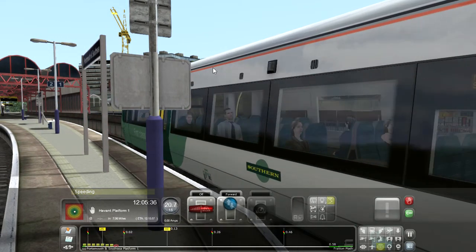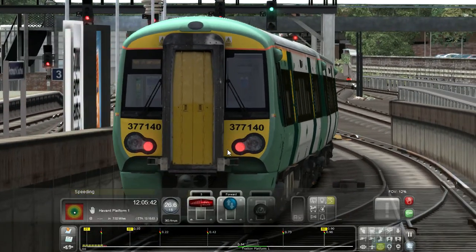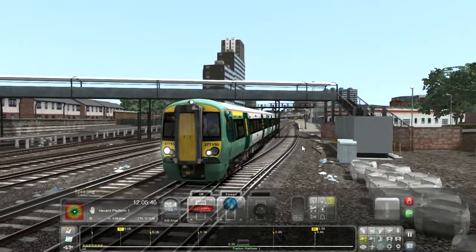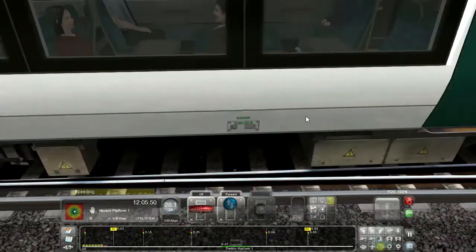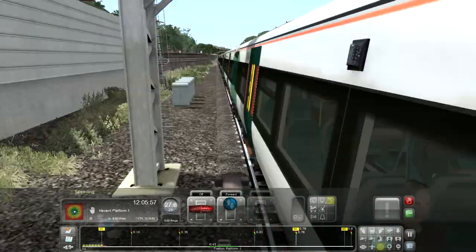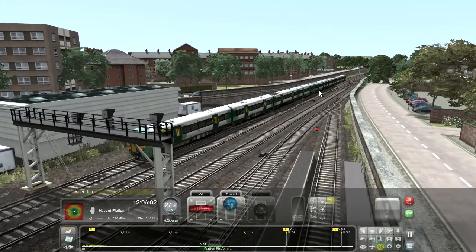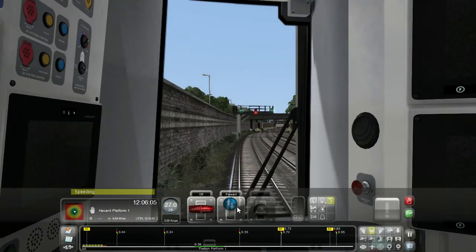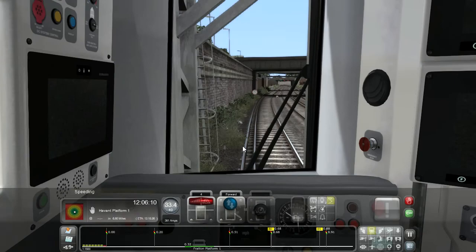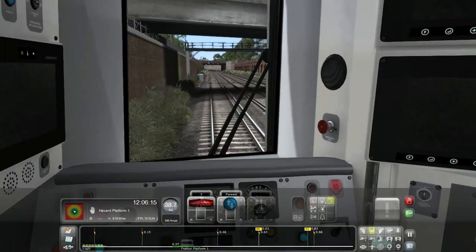Right, that's us on our way to Fratton. We've got 377 140 on the back and 377 150 on the front. That camera is way too zoomed in. If you look from the back to the front, this is actually quite long. Let's pick up the pace because we don't want this video to be too long and boring. We are now in a 40 speed limit zone, and after Fratton we'll be at 80.